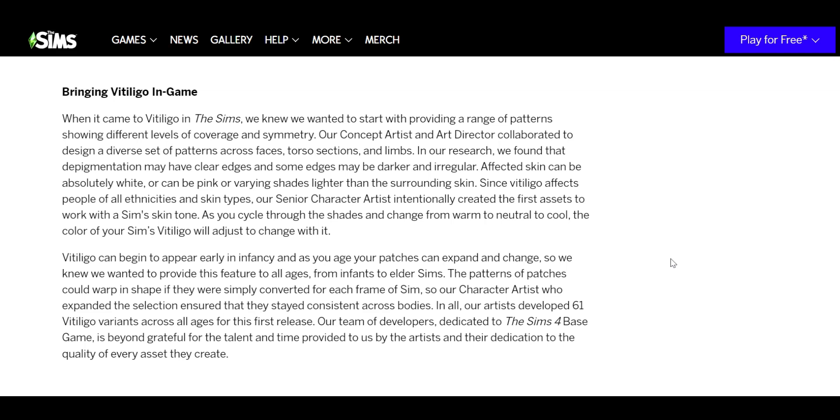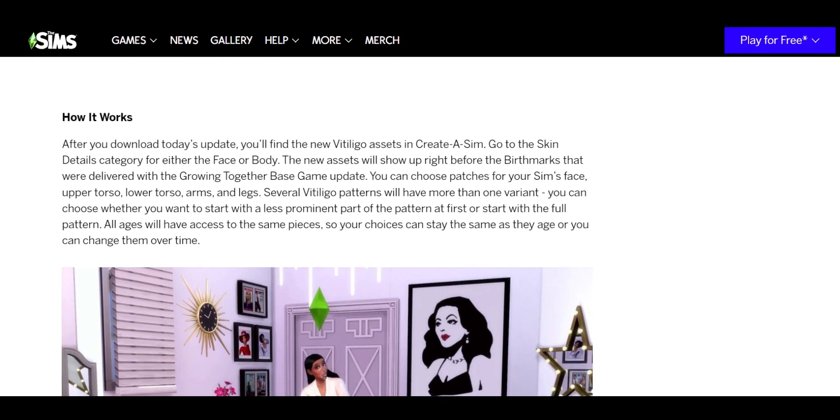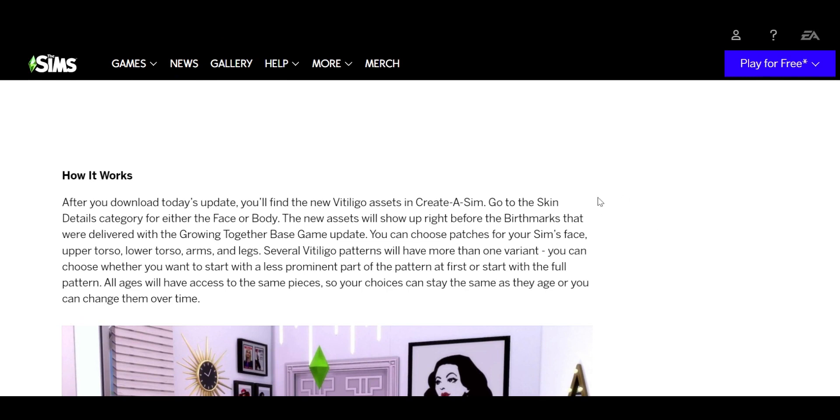After you download today's update, you'll be able to find the new vitiligo assets in Create-a-Sim. Go to the skin detail category for either the face or body — the new assets will show up right before the birthmarks that were delivered with the Growing Together base game update. You can choose patches for your sim's face, upper torso, lower torso, arms, and legs. Several vitiligo patterns will have more than one variant, so you can start with a less prominent version or go with the full pattern.